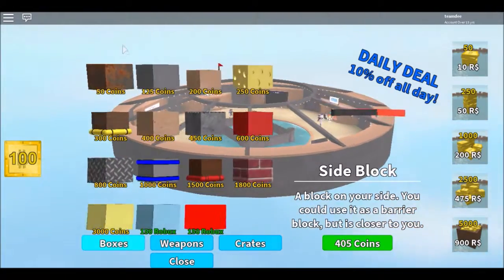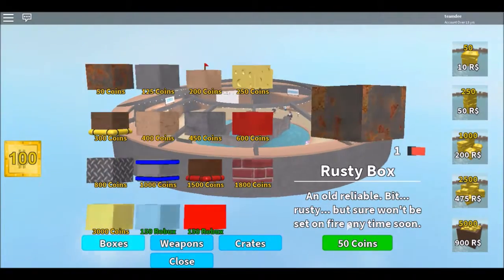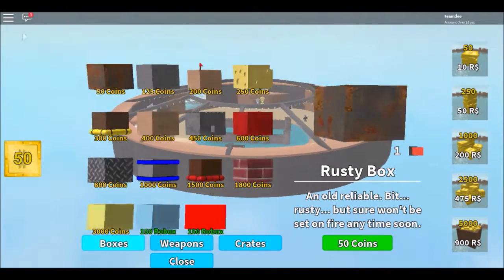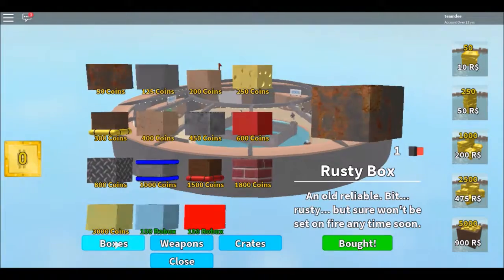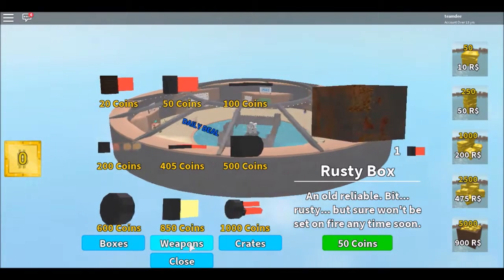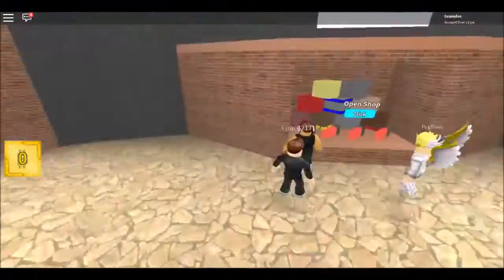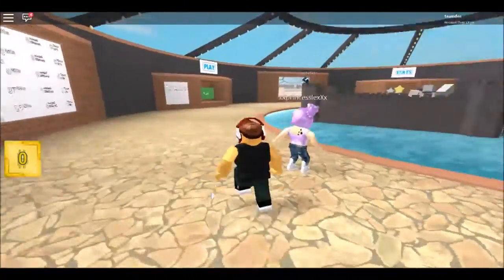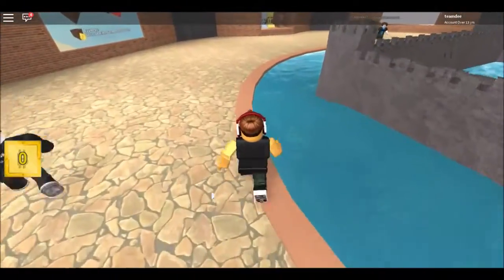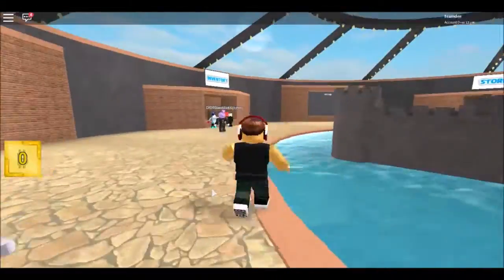Can I turn off the chat? There we go. 50 coins. Let's get these — these are weapons. It's close. I've got a better weapon, but I guess I don't care. Here's my inventory over here.